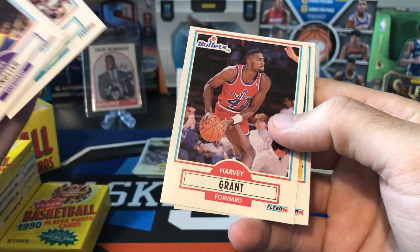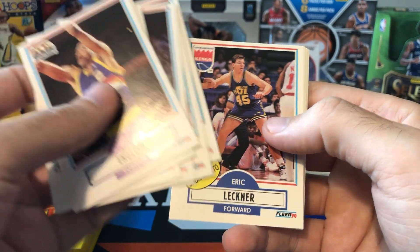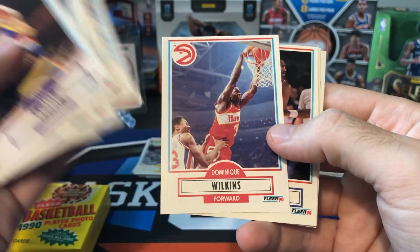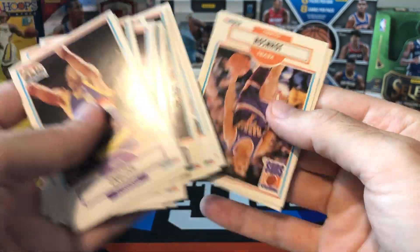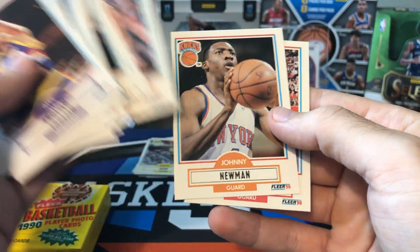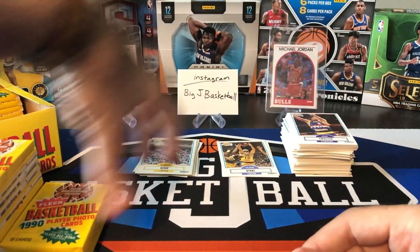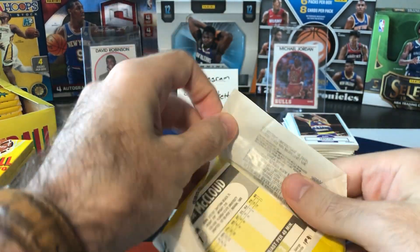Del Curry, Harvey Grant, Ron Harper, Rod Higgins, Eric Leckner, Otis Thorpe, Dominique again with really bad centering, Hersey Hawkins, Detlef Schrempf. Getting all the same cards already. Kevin Johnson, Johnny Newman, and Vinny Johnson. Collation is not great in these first few packs — getting a lot of the same cards.